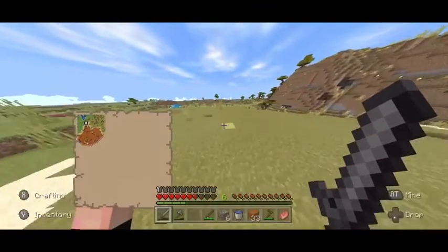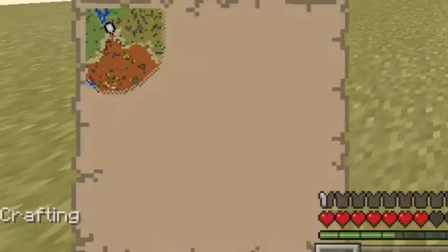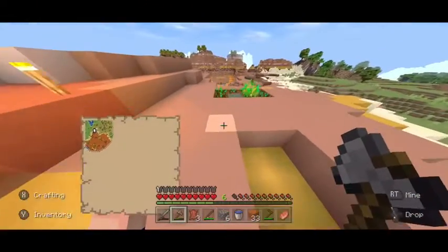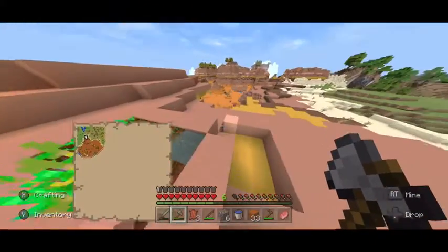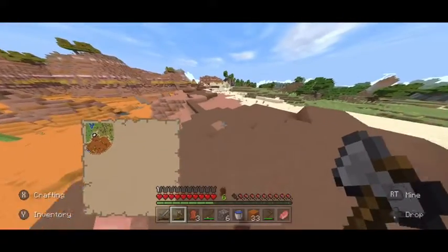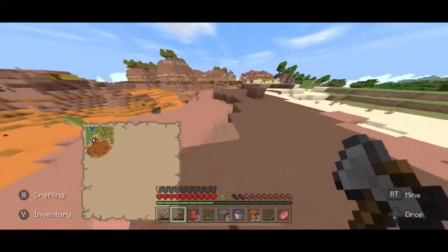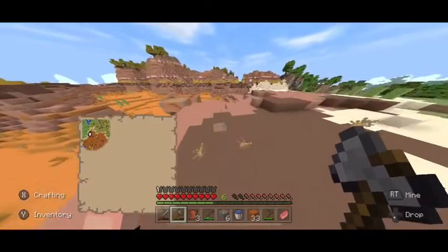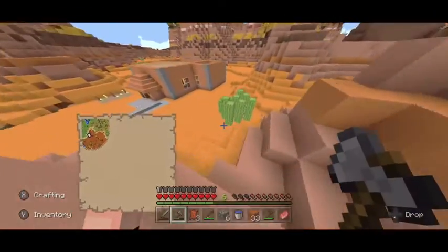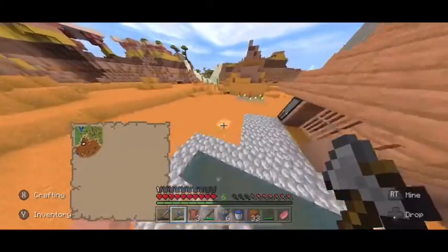Maybe next video we're gonna go exploring, because look how much of the map we have to explore. I made a little farm because I noticed I was running out of food — a little wheat farm and a cactus farm over here, even though it's just a bunch of cactuses right there.